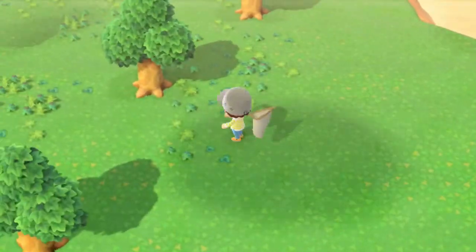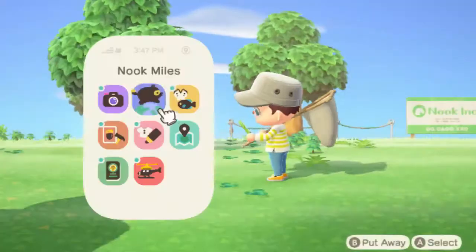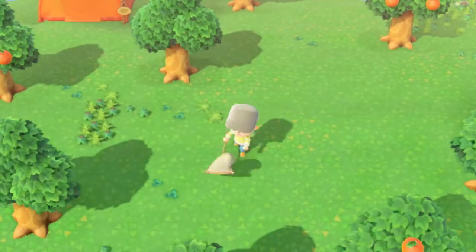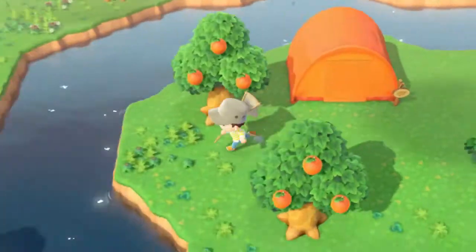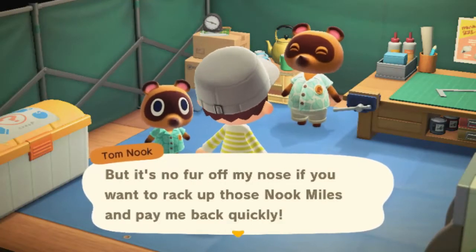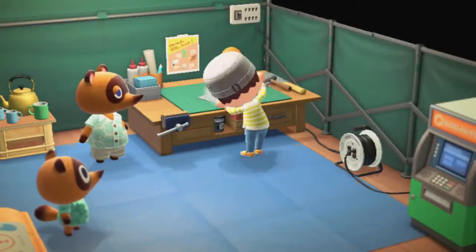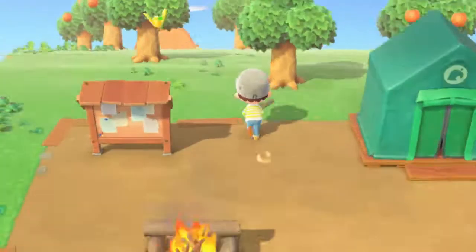We caught a common blue butterfly — we got two of them so we can sell one. We can make our flimsy axe so we can chop some wood and earn some Nook Miles. We also got a tiger butterfly.